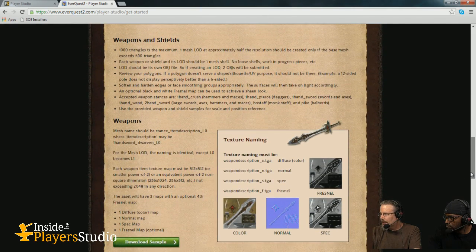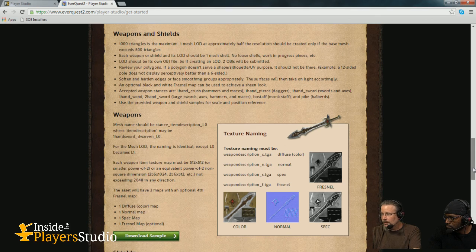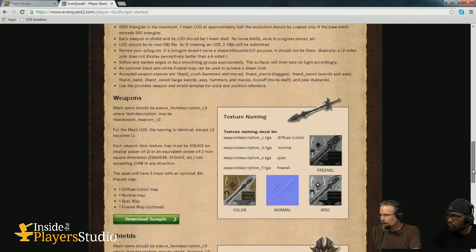Weapons and shields — it's a pretty good solid category. We can always use more, particularly in this category. If there's a weapon style we haven't created, create it. We opened it up recently to bows, though it's not listed here, so if you wanted to create a bow, that's now an option.